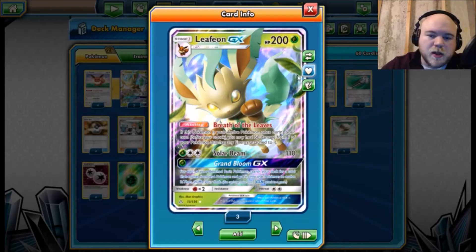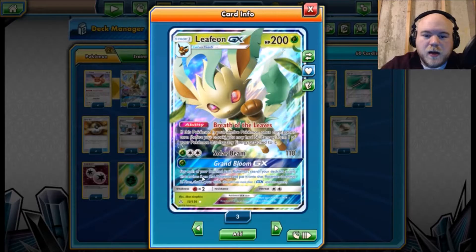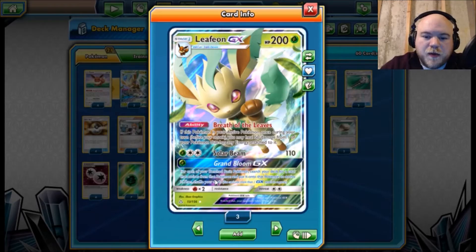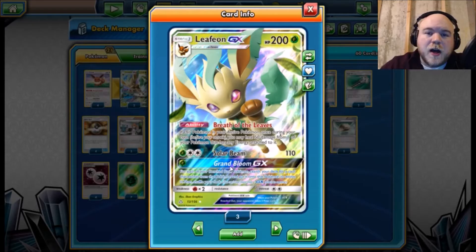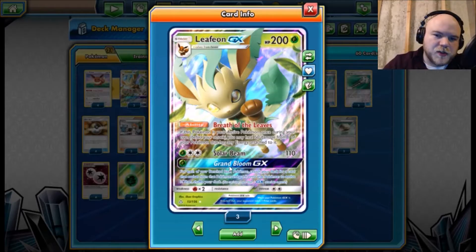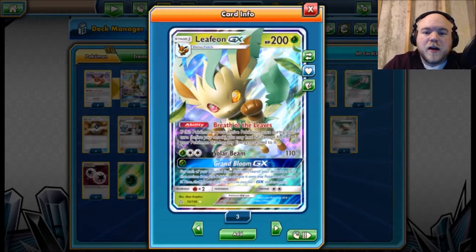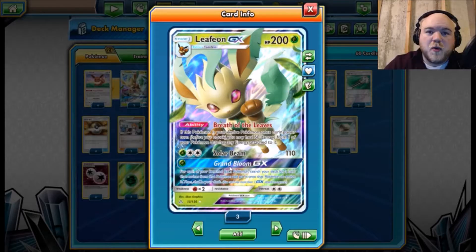Leafeon has Solar Beam for a Grass and DCE that does 110, which is better than Decidueye's attack that does 90 for the exact same cost. Attaching that Grass energy allows you to evolve immediately, so this will be your main attacker. Then we have Grand Bloom GX — this is the core of the card. For each Benched Basic Pokémon, search your deck for a card that evolves from that Pokémon and put it onto that Pokémon to evolve it, then shuffle your deck. So basically, turn one your goal is to get a Brigette along with an Eevee and a Grass energy so you can evolve into Leafeon.